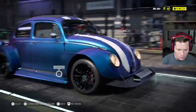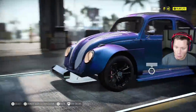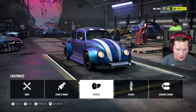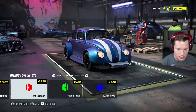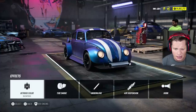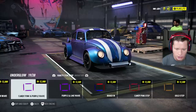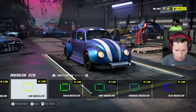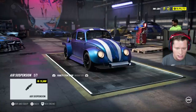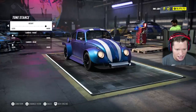We threw some red Brembos on there and man oh man does this thing look pretty good. I'm really loving this. Now let's take a look at some effects. Nitrous color — of course we're going to go with blue. I actually really like the blue and purple color-change look. I guess we could go with some blue underglow or switch it up with purple, but I feel like blue is probably going to look the best. I'm going to go with the blue underglow. Should we bag it? I'm down to bag it. Now we've got to slam it — just slamming this thing down.